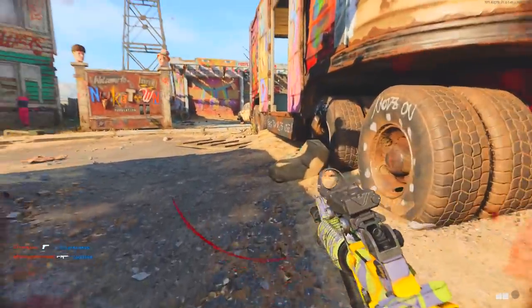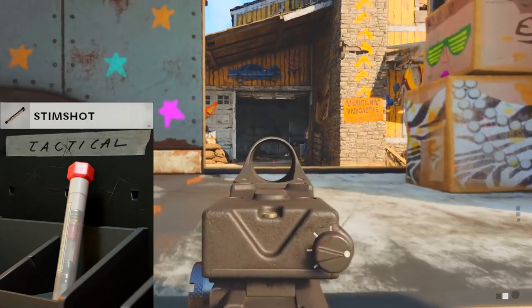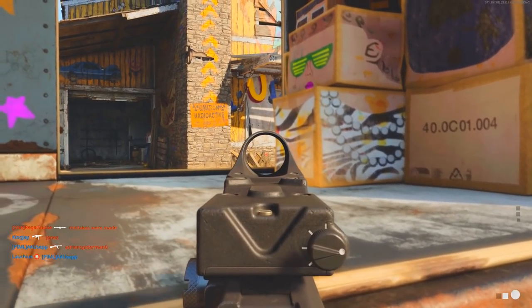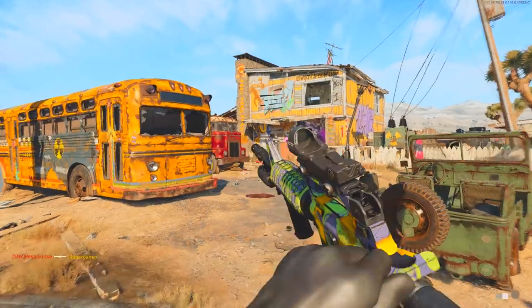For equipment, put on a Stim Shot as your tactical so you can quickly heal after taking heavy damage in a gunfight — though this isn't crucial. For the field upgrade, use a Field Mic to help find more enemies.